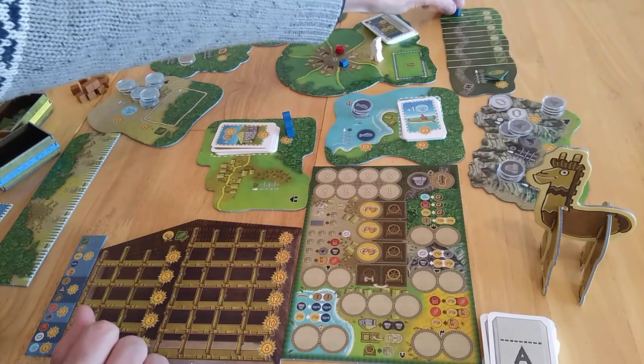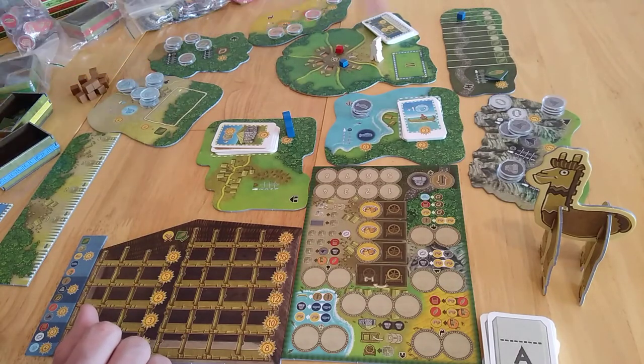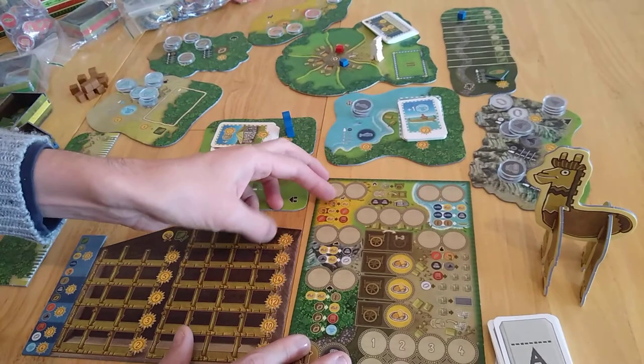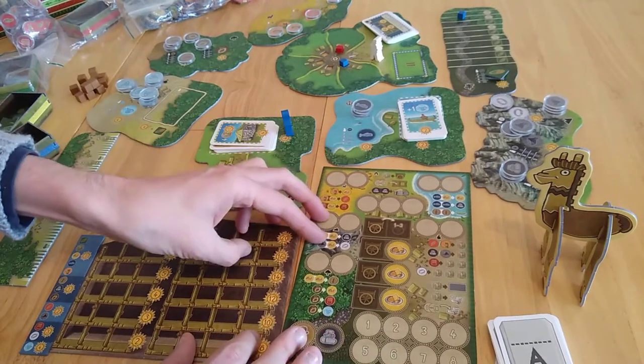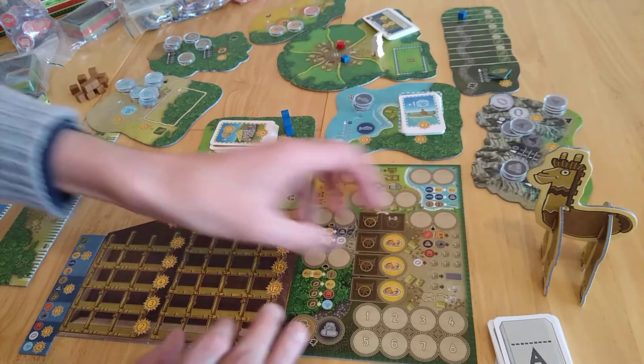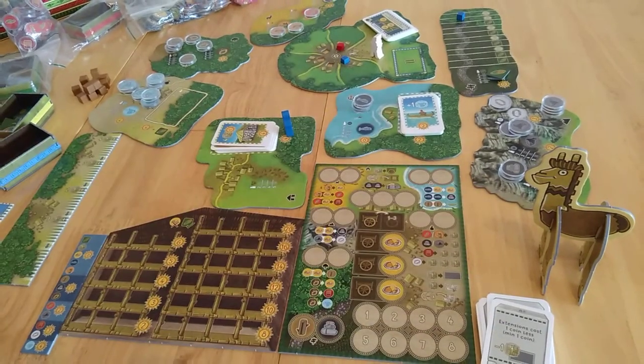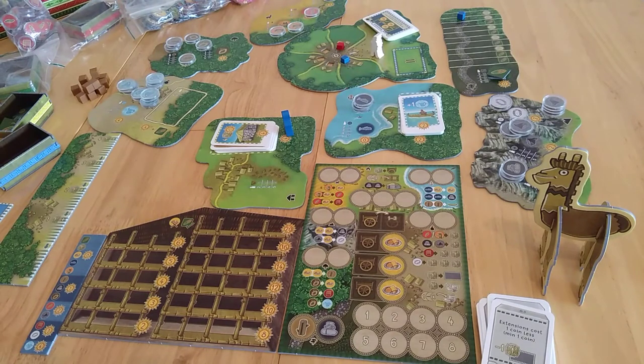In the short variant, everyone starts with five cubes in their little space where you can move off from. Everything is kind of visibly in shot. Round one is saying extension costs one less — minus one coin — so it needs one fewer resource. Be more correct about it.